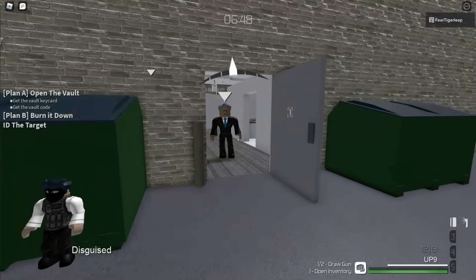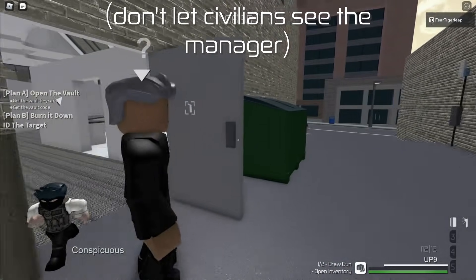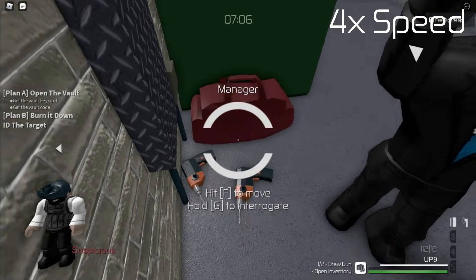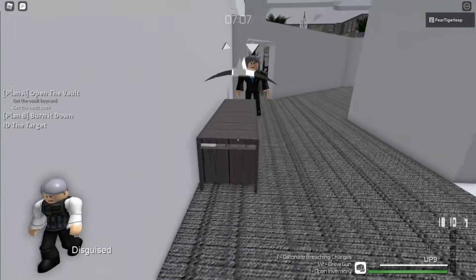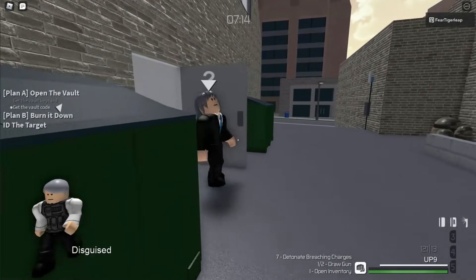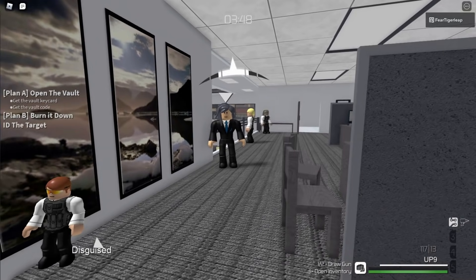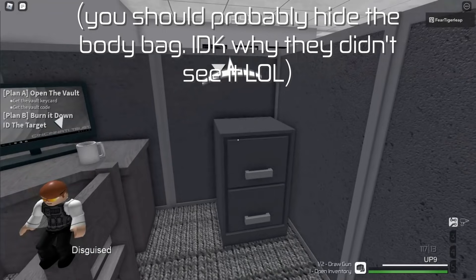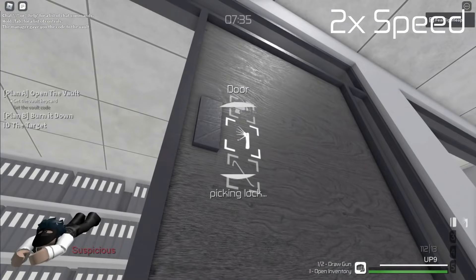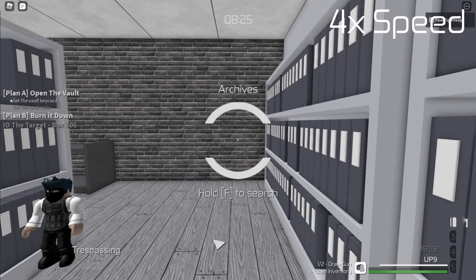Anyway, here are a few examples of luring from different spots. If you're not a hacker, then you'll also have to check the archive to find the box ID. Lockpick this door when no one can see you, and then check all the shelves until you get the box ID.